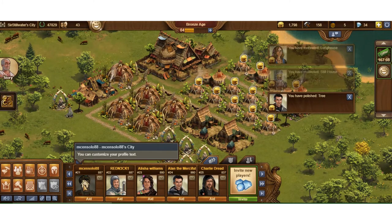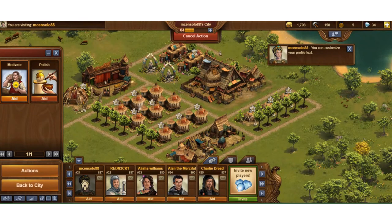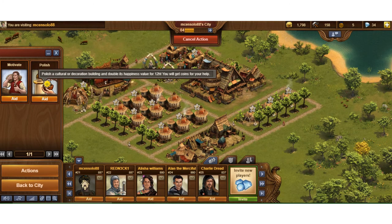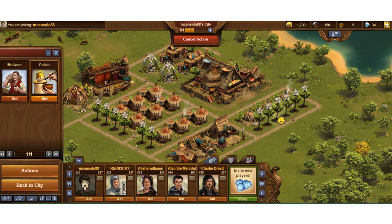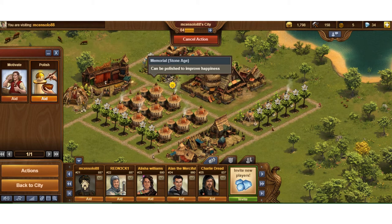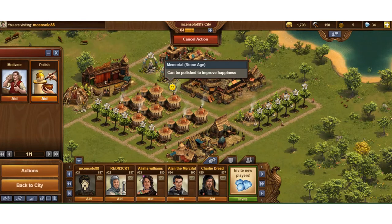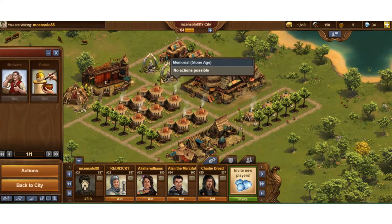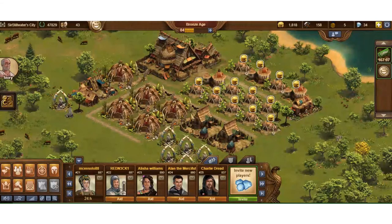You can just run down the list and hit Aid, Aid, Aid — 20, 20, 20 coins in the bank. Or if you want, you can click on their village and choose to manually motivate a coin or production building, or polish a happiness-type building like a tree, culture building, or decoration. Some people specify preferences in their profile — if you do it by hand, check their profile for whether they want coin or supply motivated.